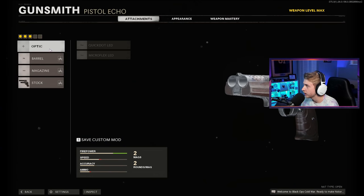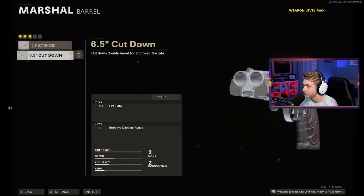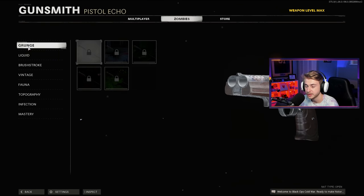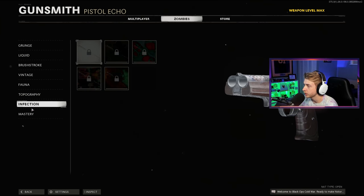This is the build I'm going for. Obviously, I'm not going to put an optic on if I have dual wield on. But we're going to try out Dragon's Breath - maybe it'll work. It did not work my entire grind through DM Ultra. I think I'm going to go with the cut down barrel because the fire rate is going to be more important to me than the damage range. But as you can see, I have no camos for this weapon. We're going to be grinding it all the way to Dark Aether. Hopefully we can get it done in one game.